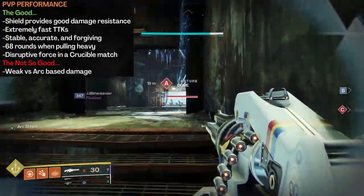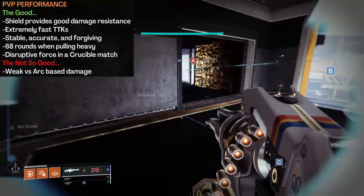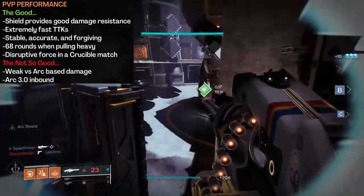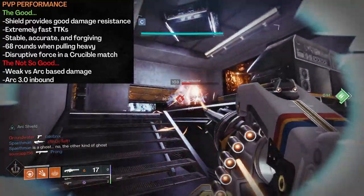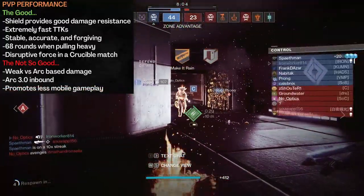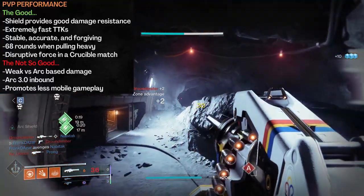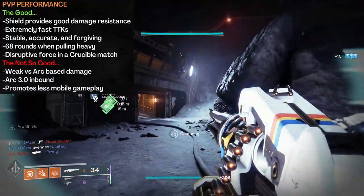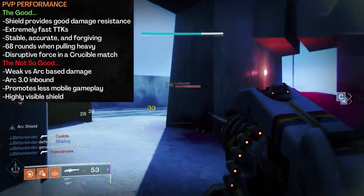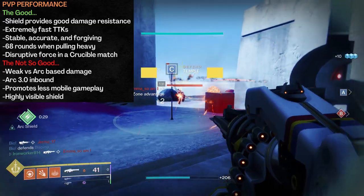Arc damage is scary though. When that shield breaks it hurts badly — not just to you, but to anyone around you, and you don't want to feel responsible for getting a teammate killed. This problem will likely get worse next season with Arc 3.0 presumably on the way, with many players opting into arc subclasses. And just like in PvE, you're less mobile — sprinting kills the spin-up, drops the shield, and forces a re-spin before firing again. The big blue shield also makes you a large, visible target, easy to spot and hit since you're confined to walking speed. If an enemy has the correct tools to deal with you, you can be a sitting duck.